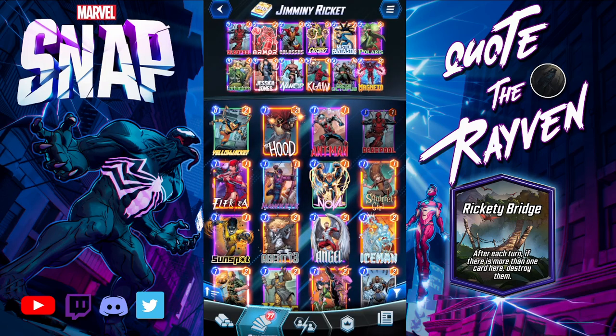So I have a lot of ways to win here. You can use the bridge, keep destroying Deadpool over and over, use Electro for extra energy, combo Mr. Fantastic with Colossus, use Armor comboed with Enchantress, and then use Dr. Octopus or Magneto to destroy cards at the bridge in the end game. Let's check out how some of these combos work.